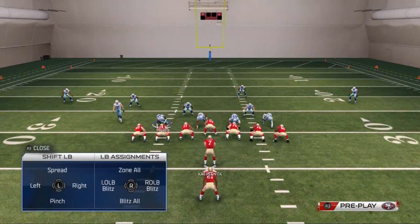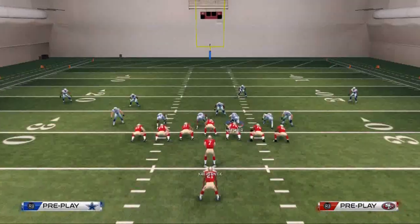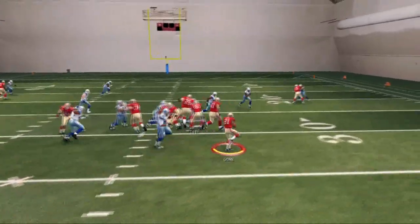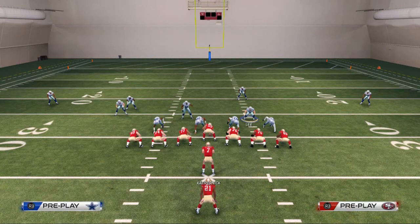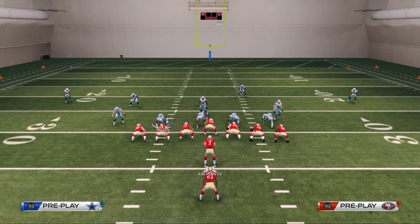Let me show you quickly - if you don't re-blitz Sean Lee before you shift the linebackers, the blitz angle is different. Watch what happens: they're able to get outside and get that one-on-one with the safety that we want to prevent. That's why it's vital to do exactly what the setup says in the correct order if you want success against this running play.